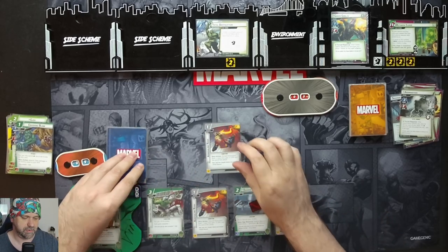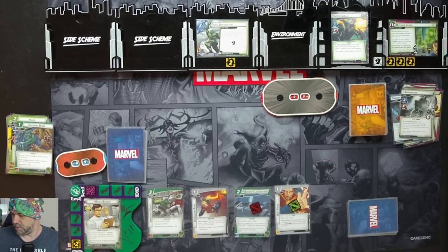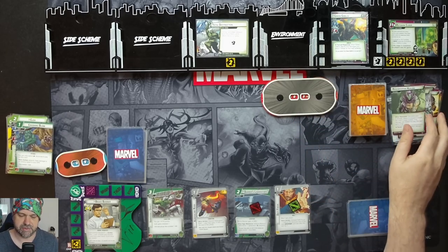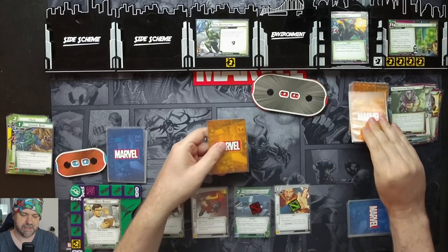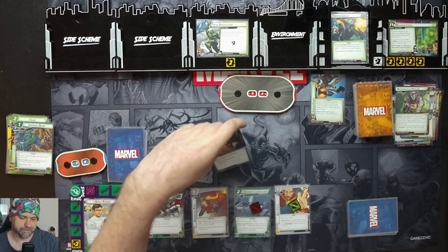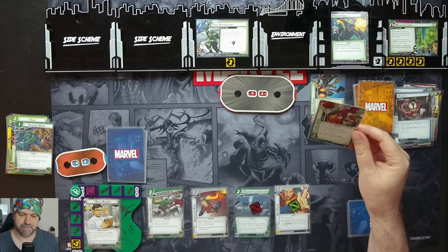Ready up, draw five cards: Adrenaline Rush, Counter Punch, Power Protection, Machine Man, and a Limitless Stamina. One threat on the main scheme. Green Goblin schemes for one, and the villain heals two damage going back up to five. We get two encounter cards: Goblin Glider attaches to the enemy with the highest printed hit points, giving plus one attack. Assault surges twice, and Pumpkin Bombs — attach to the villain; in Alter Ego, discard Pumpkin Bombs and take two indirect damage.